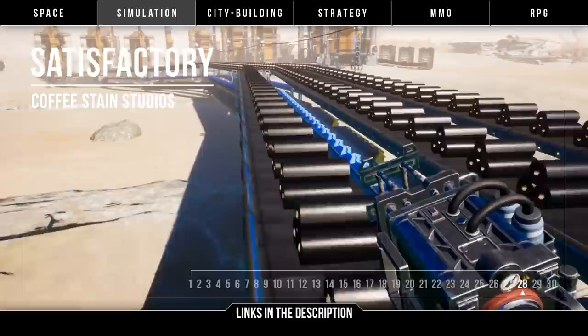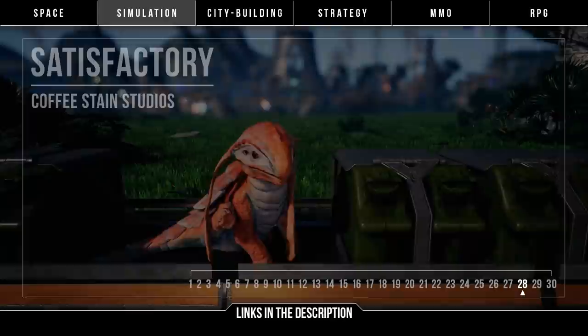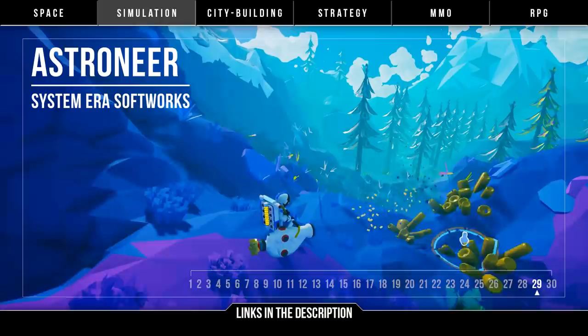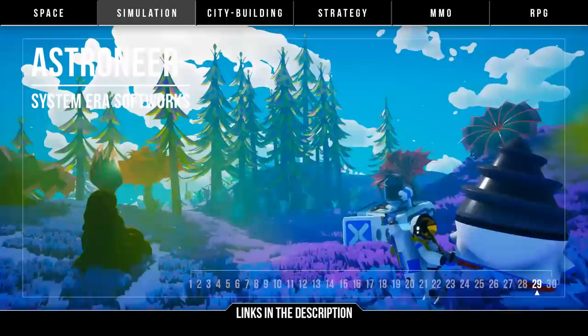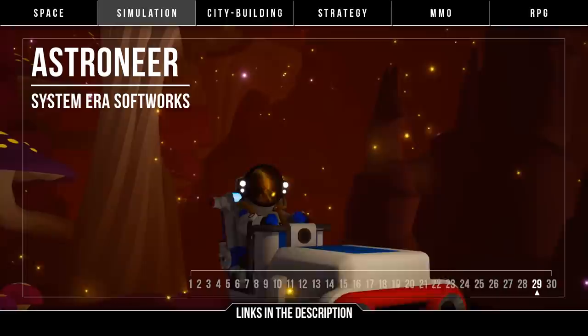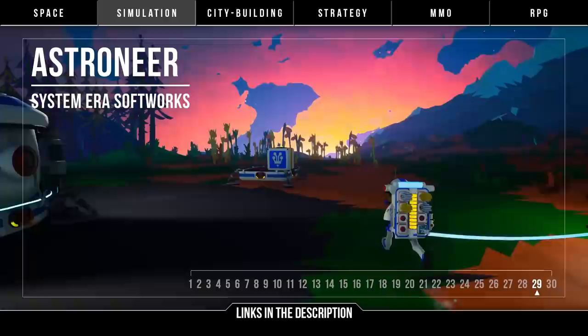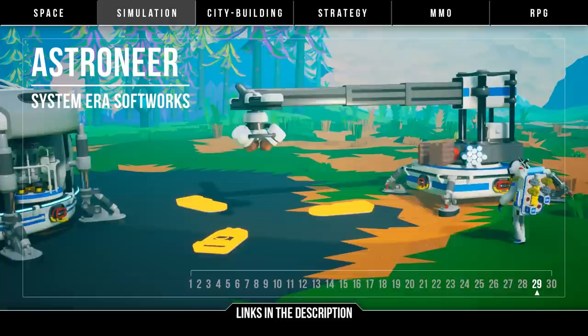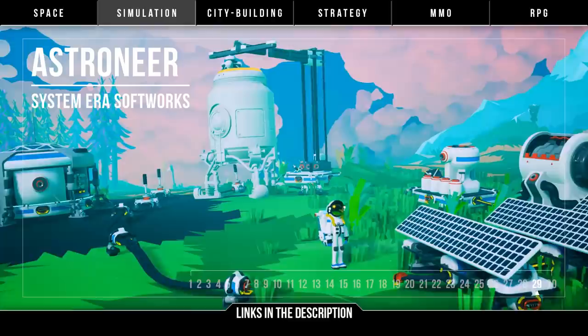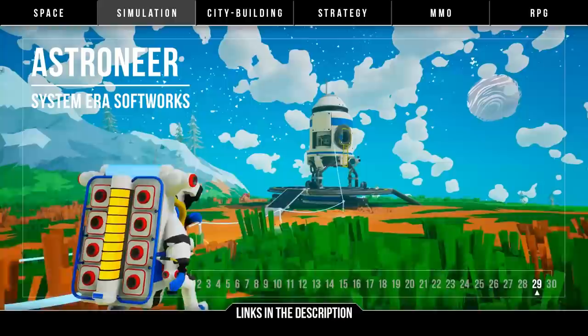Next up we've got Astroneer by System Era Softworks. Explore and reshape alien worlds set during a 25th century intergalactic age of discovery. Alter terrain, build vehicles and bases, and survive procedural planets in single-player or four-player co-op. Newer features recently added are an improved vehicle system, persistent goals, more crafting, and player customization. It is a sandbox though, so if you're looking for a more directed experience, it might be a bit too free-form. After entering early access in 2016, it quickly got a good reputation and very positive reviews. It released on the 6th of February 2019, so if you've been eyeing this one, you can now jump into Astroneer.